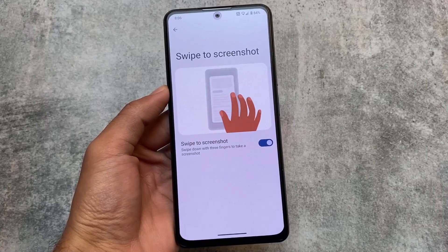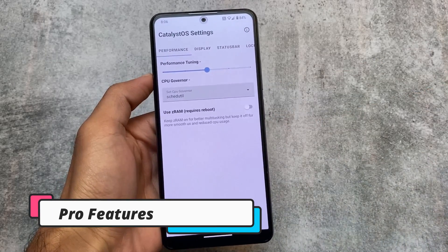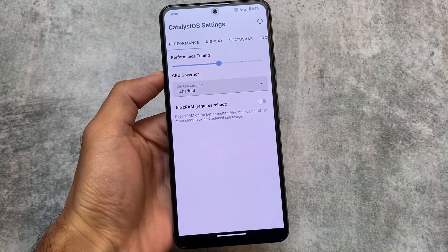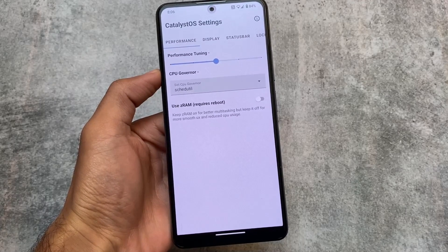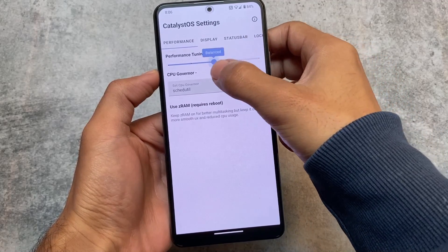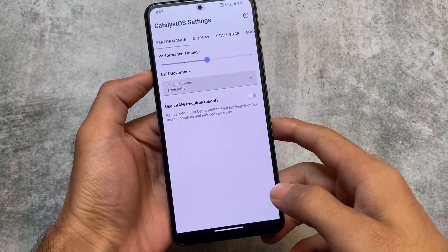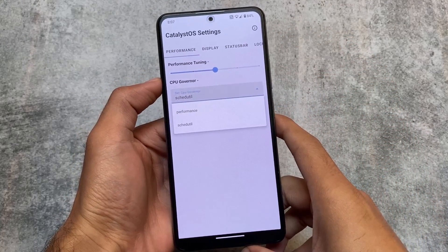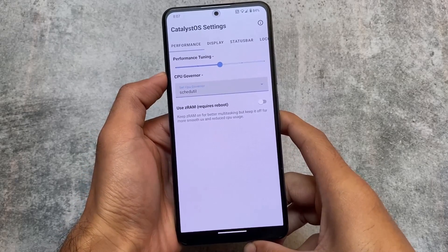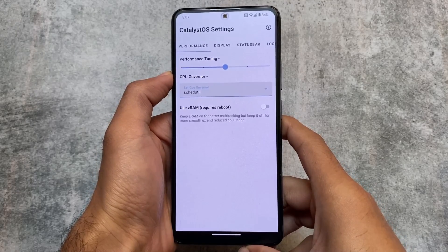It has a stock UI and stock feel, but let me show you why I consider this one of the unique custom ROMs. Swipe to screenshot is there, and here's what makes it truly unique: the performance tuning options can be done without root. My device is not rooted and I can customize these things. I haven't found this feature in any other custom ROM I've tried.